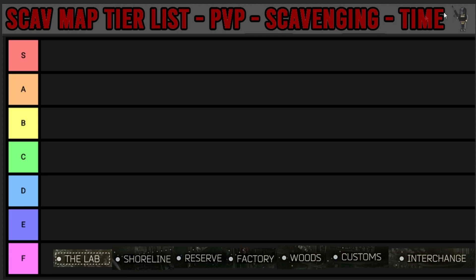Last but not least, we have the time section. So if you've died in a raid with your boys, which maps are best to jump into, get some decent stuff, and get out before your boys finish the raid. We've got the lab down here as well. I know the lab doesn't have a scav right now - I can't see it ever having one because obviously you have to pay with a key card to get in there, that's about 200k. So we're not expecting the lab to get a scav anytime soon, but we are going to include it and put it wherever we would if it had a scav.